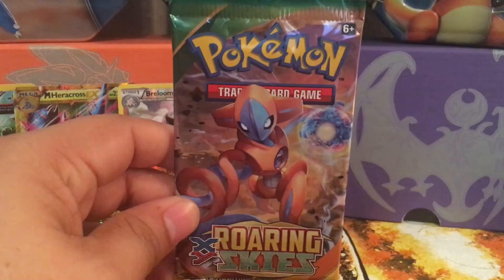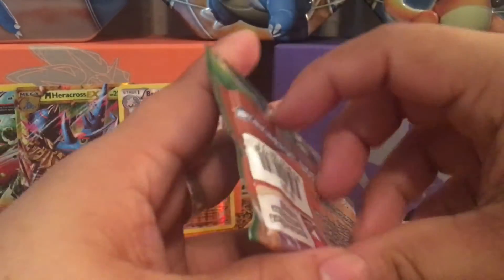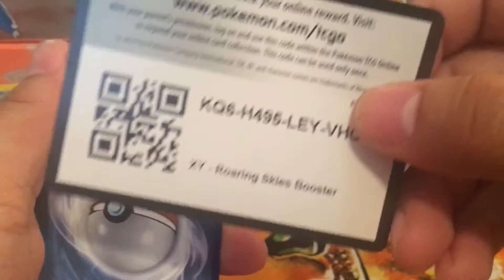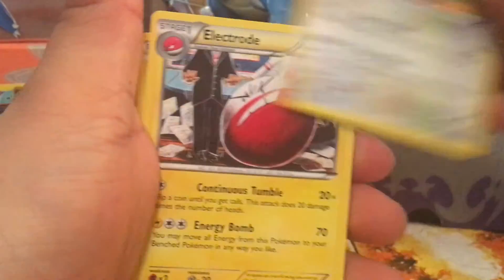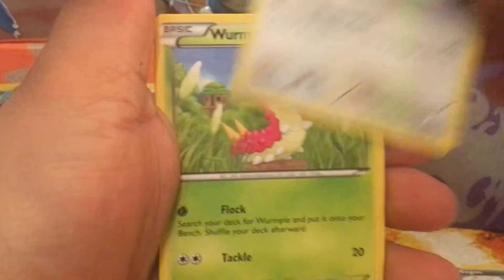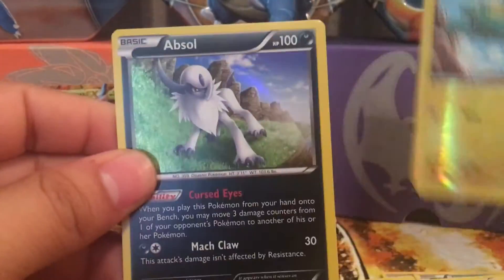This is my first Mystery Power Box, definitely won't be the last, and hopefully we get something good. I'm hoping for an Absol Primal, that would be unreal, but I'd also take a Rayquaza because I haven't pulled one. It starts off with Wingull, Pheasant, Electrode, Pikachu, Pikachu, Pidgey, Phanpy, Taillow, Wurmple, Electric — and the last card is an Absol holo.